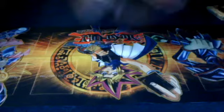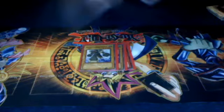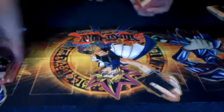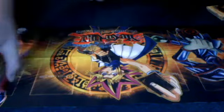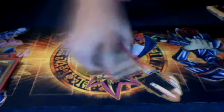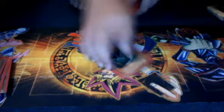Here we go. You have one Elemental Hero Stratus, two Clayman, one Phantom Magician, two Avian, two Alias, one Bubble Man, two Bristina Tricks, one Neos, three Sparkmen, one Wildheart, one Thunder King, one Rainbow Dragon, two King of Swamp. That's it for Monsters.